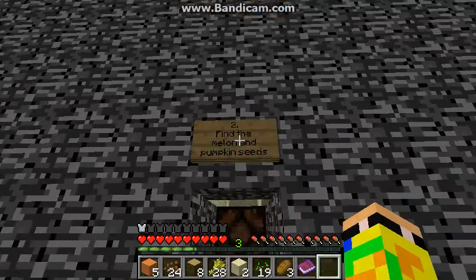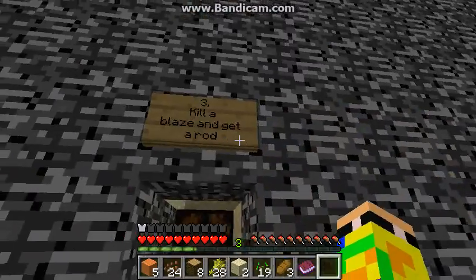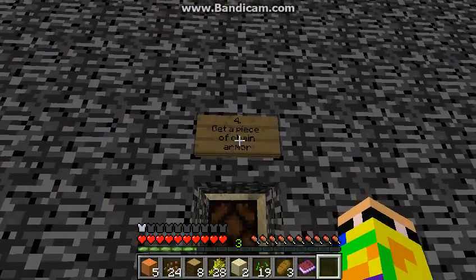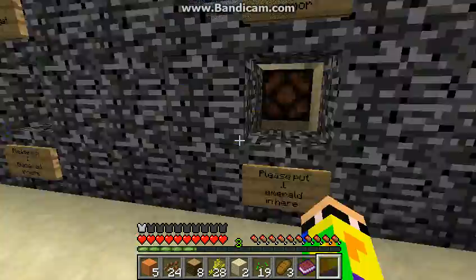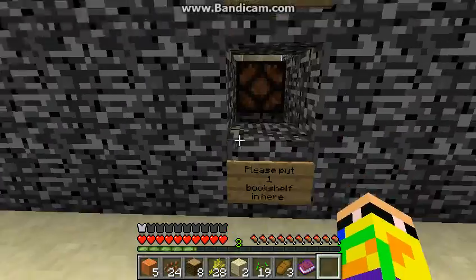Put a mossy cobblestone, find melon and pumpkin seeds, put one melon block, kill a blaze and get a blaze rod, get a piece of chain armor — what does chain armor have to do with an emerald? Weird. Let's enchant a weapon.